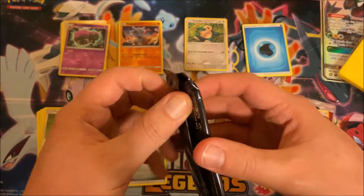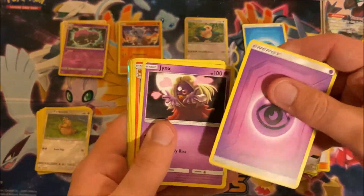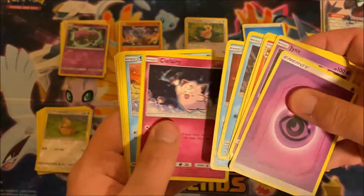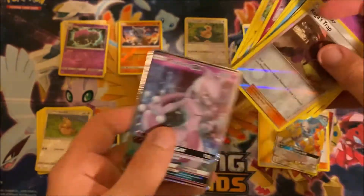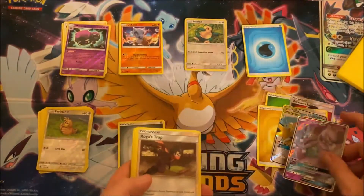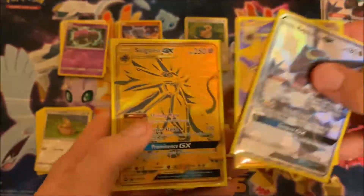Last pack — let's see what we can end with, you might have something good. Pikachu, Koga's Trap, and a Mewtwo GX! Nice. So here you guys have it — this is a little recap of what we got.